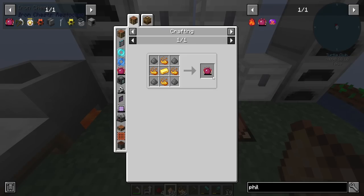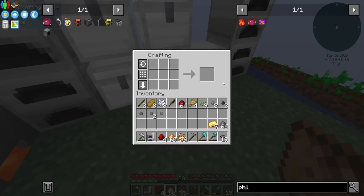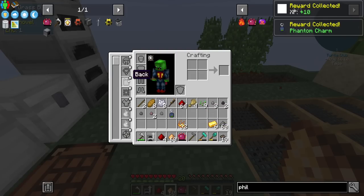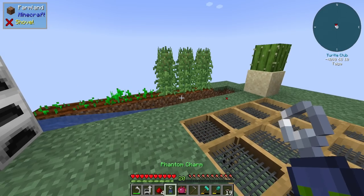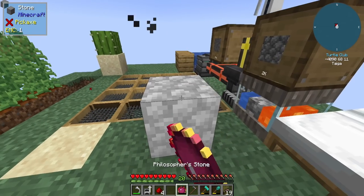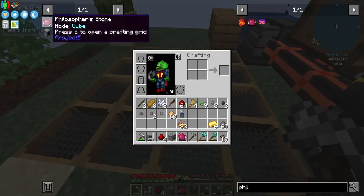Philosopher Stone — we need gunpowder and gold. We did it! That was simple. Bounty board — the only things here reward you. Phantom charm — phantoms can't see us with this. Where do we put it? I guess it's with us always. Let's look up uses for the Philosopher Stone.